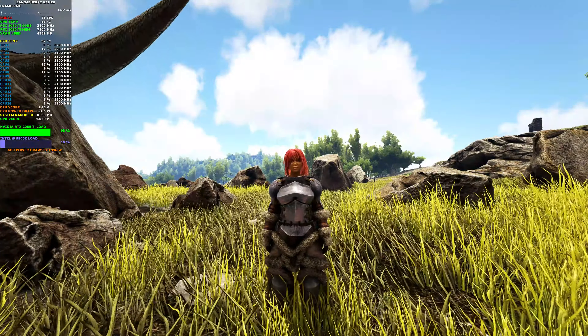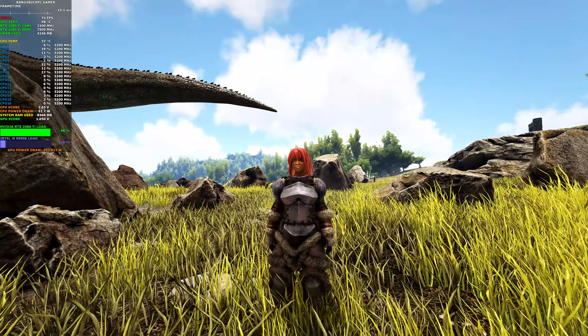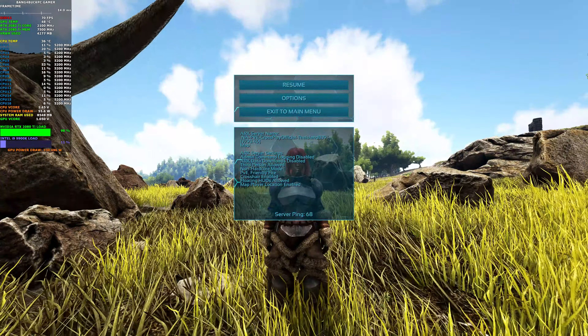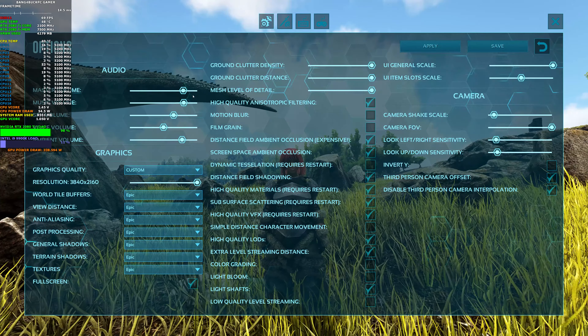Hey guys, welcome back to the channel. Today I'll be playing some more Ark Survival Evolved, but this time I'm actually playing the Windows 10 Store version. Now there are some differences from this version compared to the Steam version, one being that the draw distance and some of the overall detail has been reduced even when you're using the epic settings.